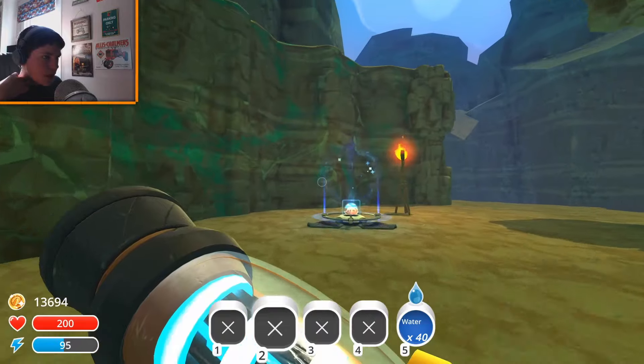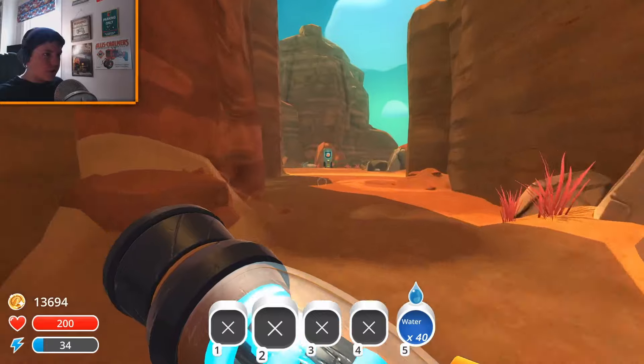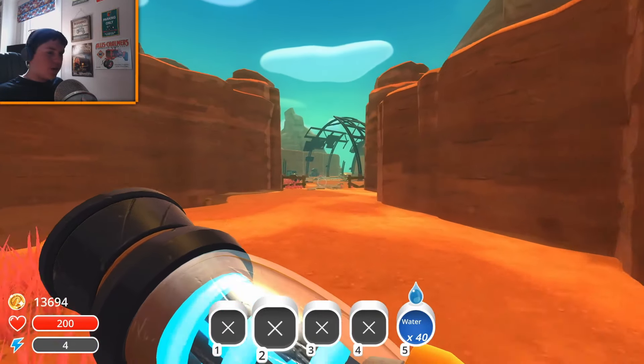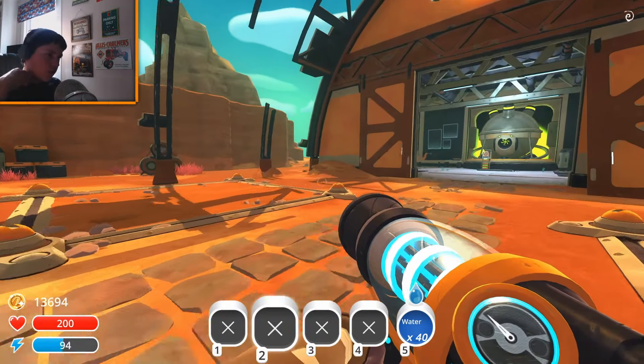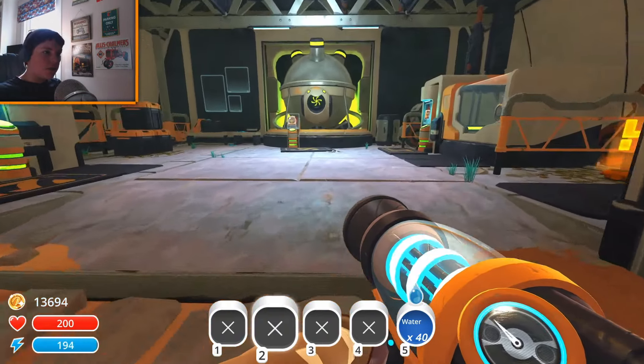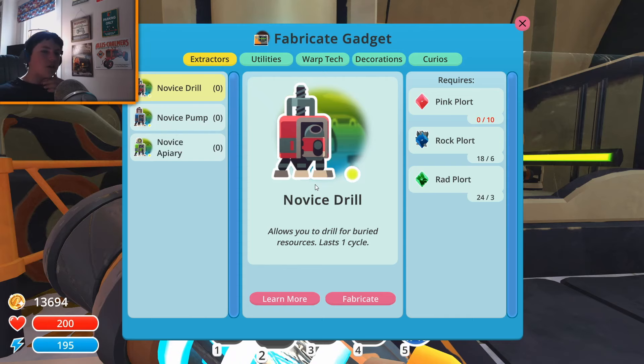I don't see any more but we can get those another time. I mostly just wanted to demonstrate that. The main thing we're going to need a lot of is pink plorts. We might mix the pink slimes we have with another slime, and then we'll get their favorite food from them and get a lot of pink slime plorts. If they have a favorite food, they'll drop double the plorts when you feed them it. Pink slimes don't have a favorite food, but if you mix them with a slime that does, you'll also get two pink slime plorts. It's very complicated.